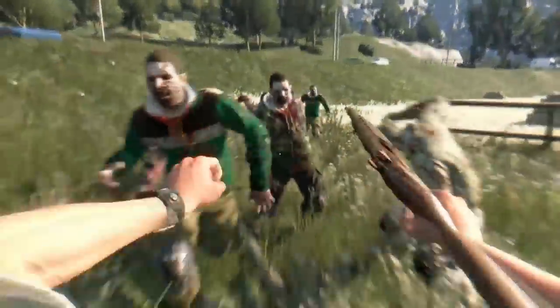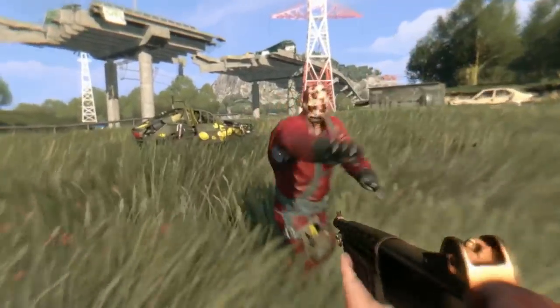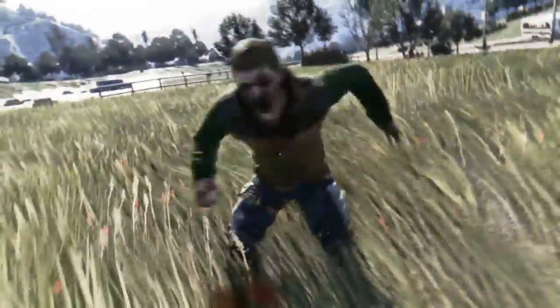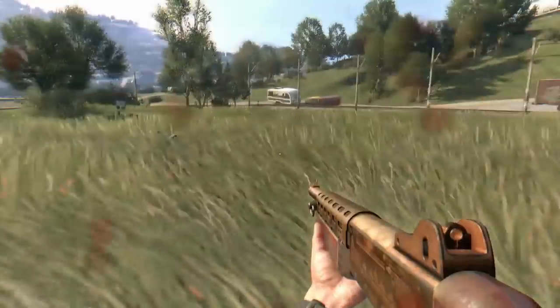For the number 2 position we have the Engraved Semi-Automatic Shotgun. The reason is it has 14,105 damage, and this is what it does — it literally wrecks zombies. It doesn't matter what zombie, it actually wrecks them really well. It's not easy to get but it's worth it. The accuracy is fair enough — you can easily shoot a zombie when it's right in front of you. Just boom, it's gone.